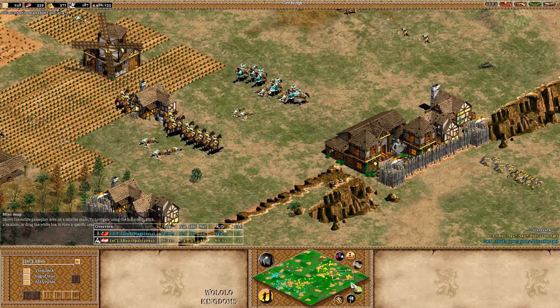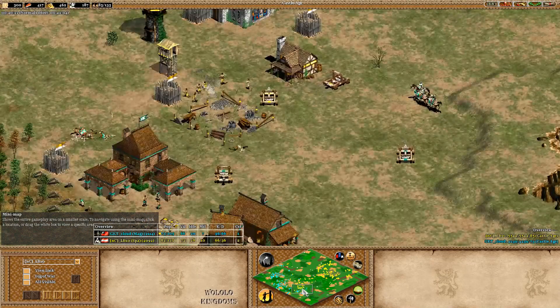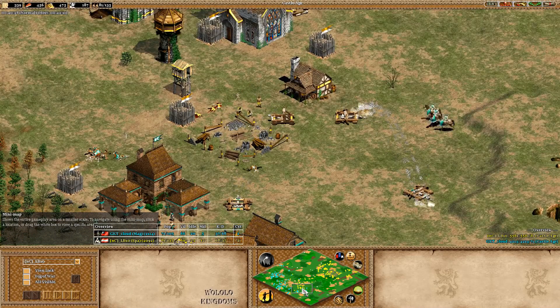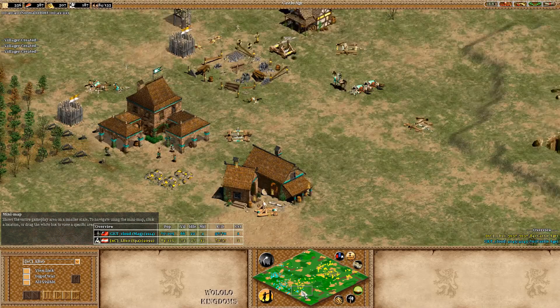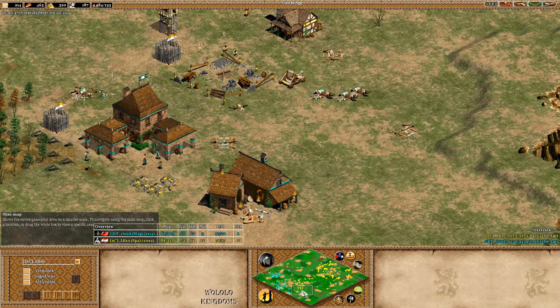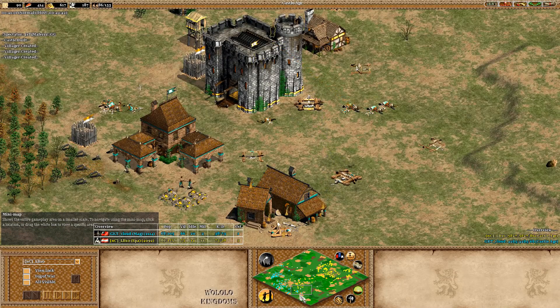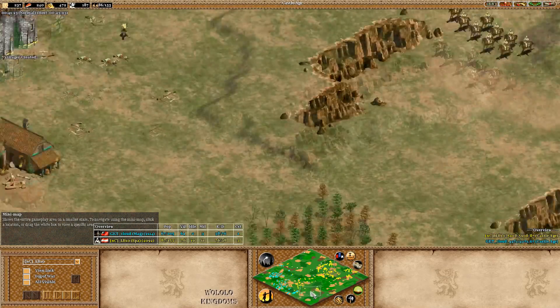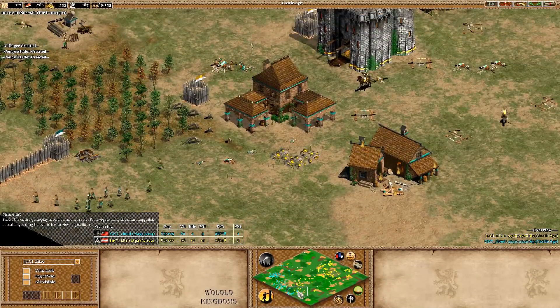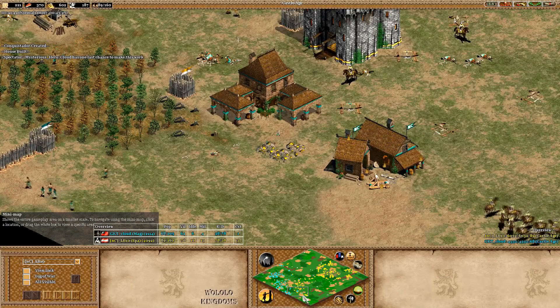The conquistadors are going to pick off the cav archers finally — LB10 cleans this up and puts all focus forward again. He was happy to control that whole wood line. Cloud is trying to do some micro, but that was a big shot against him. Looking better and better for LB. The only real complication was the raid in his base — now all the conquistadors are coming back forward to join a fight he's already winning. You can hear the villagers dying for Cloud.